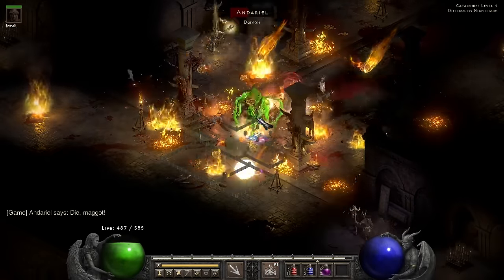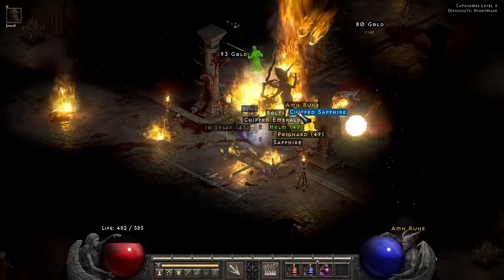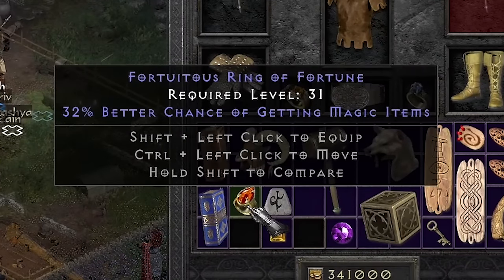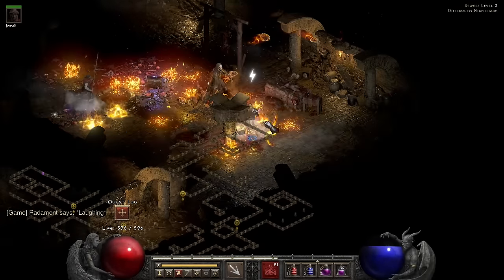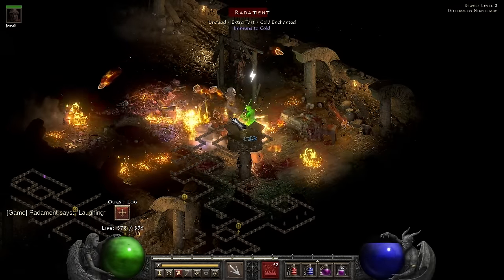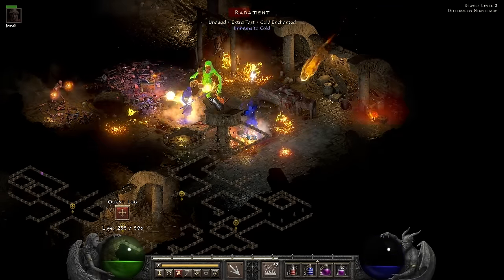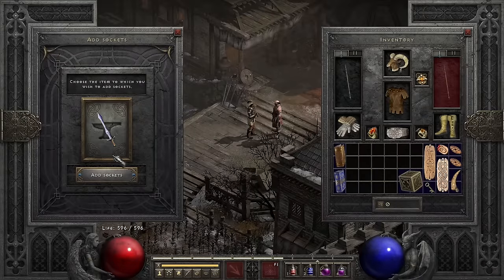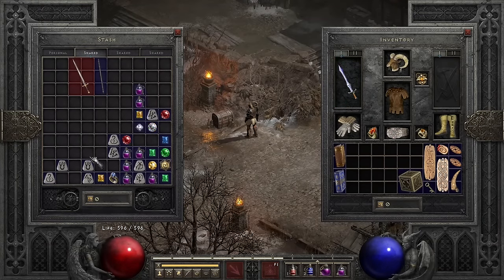With our mercenary complete and our runes found, we go to the final place where the fire druid is definitely better — Andariel, who drops us an Amn rune, plus one more in the bottom. She also drops me a Fortuitous Ring of Fortune — 32 magic find, these go up to 40, and it's the first one I've ever found. I also make a Rhyme as I head towards Radament. There I notice a fire-immune mage and drop a four-socket crystal sword, so I decide to do my respec and roll a Spirit with 25 faster cast rate.